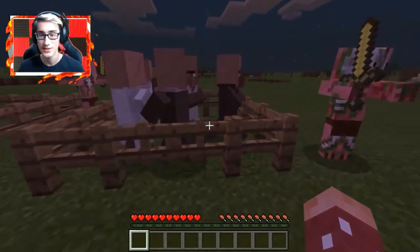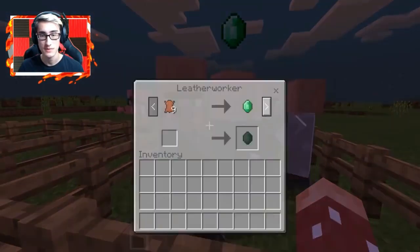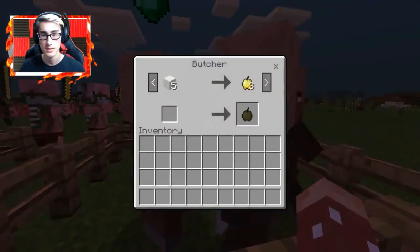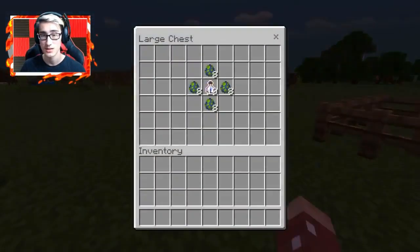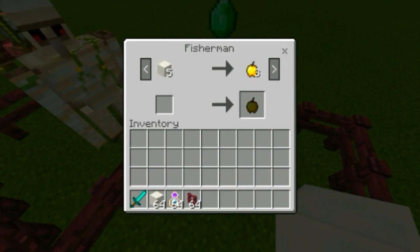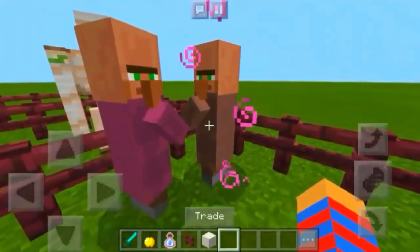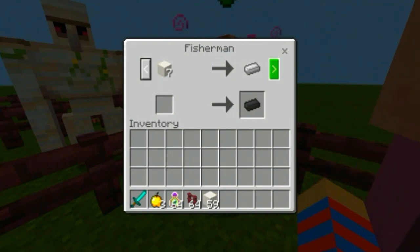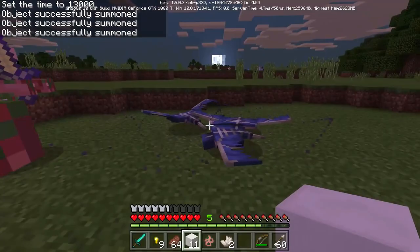Moving on to the next feature - these villagers look really nervous because we have a bunch of zombie pigmen. Right in here some of the trades have been changed. It looks like the leather worker is the same, librarian is the same. The butcher: five blocks of quartz for three golden apples - I think that's a pretty good deal. Five blocks of quartz for three golden apples, that's crazy! I got three golden apples. And is he going to upgrade this trading system? Yeah - twelve blocks of quartz for a diamond, seven blocks for an iron ingot. Wow.